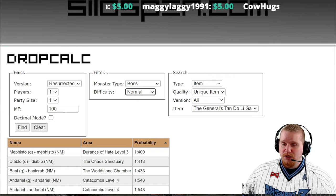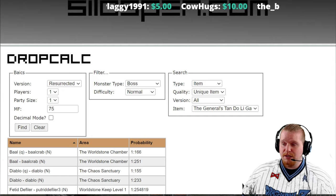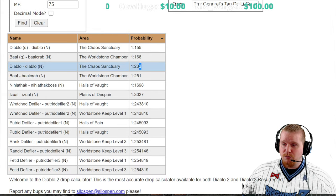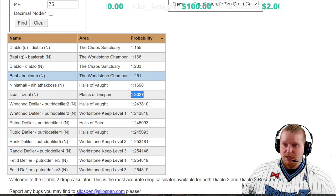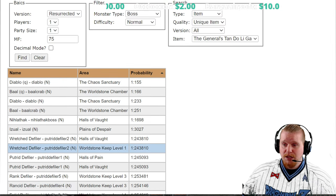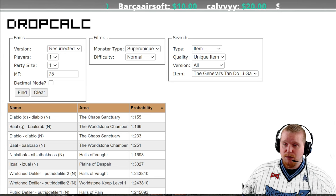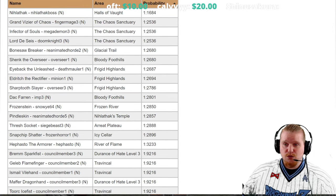At level 21, we definitely want to find this at normal difficulty, with about 75% magic find because we're talking about a level 21 character. Probability-wise, Diablo has a huge probability of 1 in 233, and Izual 1 in 3027. We also have Baal at 1 in 251. Level 21 is more like Act 3, so let's take a look and see if there's any good monster we can farm around Act 3 or Act 2 that could drop this for us.